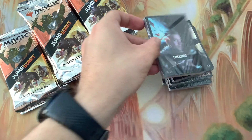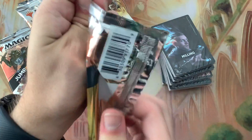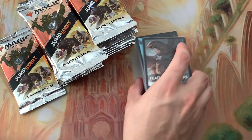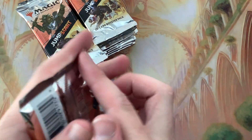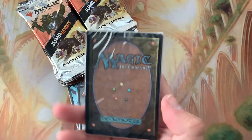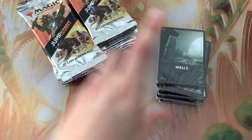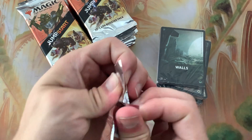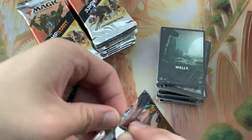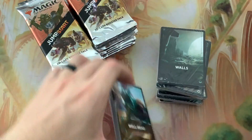Milling, Feathered Friends, and the last one in this stack - Walls. We'll move this over here. This is very good in my opinion for new players.